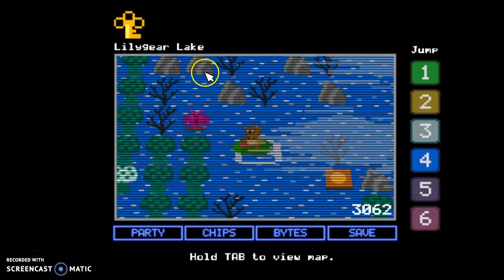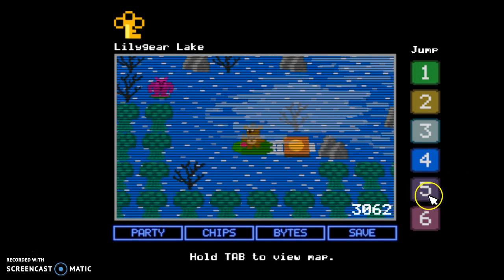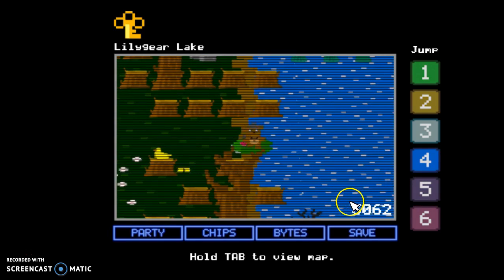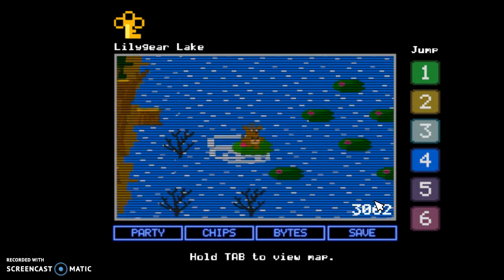Okay guys, the lag has stopped. I already finished the game, so I already got the key. There's a button you'll need to press - it won't unlock a wall, but it'll unlock it in Lilligar Lake for you.